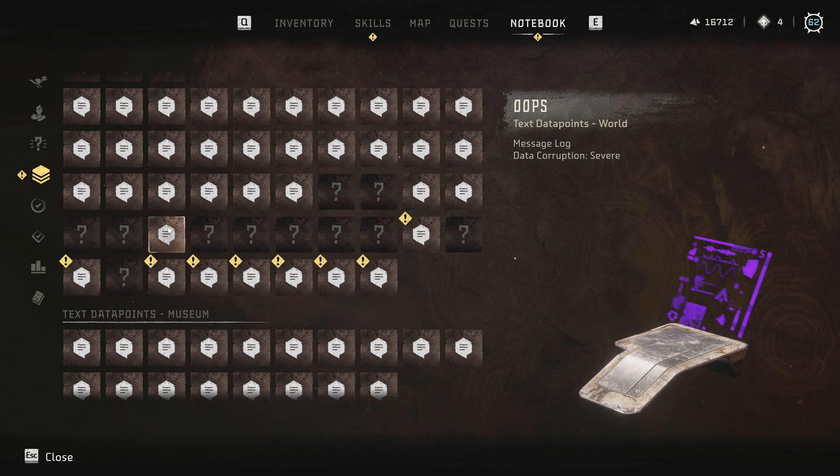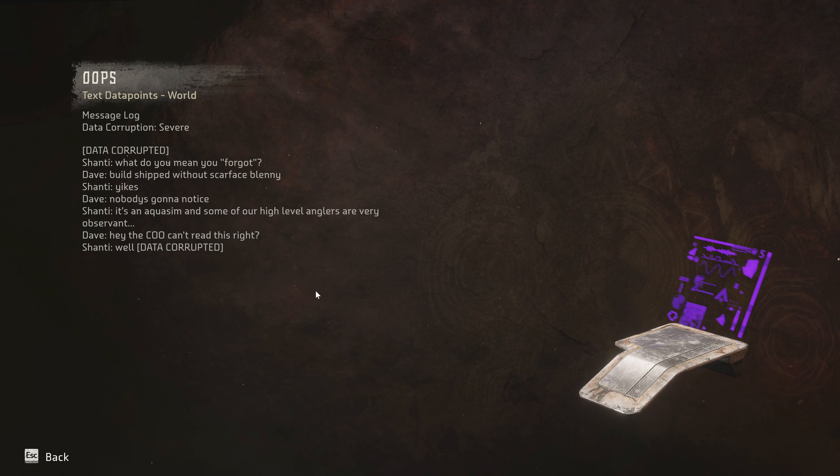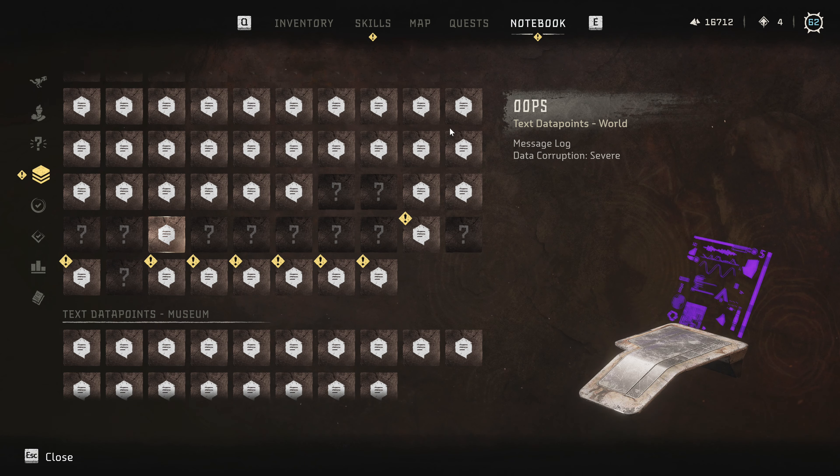Next one - 'Oops. Data corrupted. Messages between Shanty and Dave. Shanty: What do you mean you forgot, Dave? Build shipped without Scarface Blenny. Shanty: Yikes Dave, nobody's gonna notice. Shanty: It's an Aquasim and some of our high-level anglers are very observant. Dave: Hey, the COO can't read this, right? Shanty: Well... data corrupted.' I think they read it. Big oops.